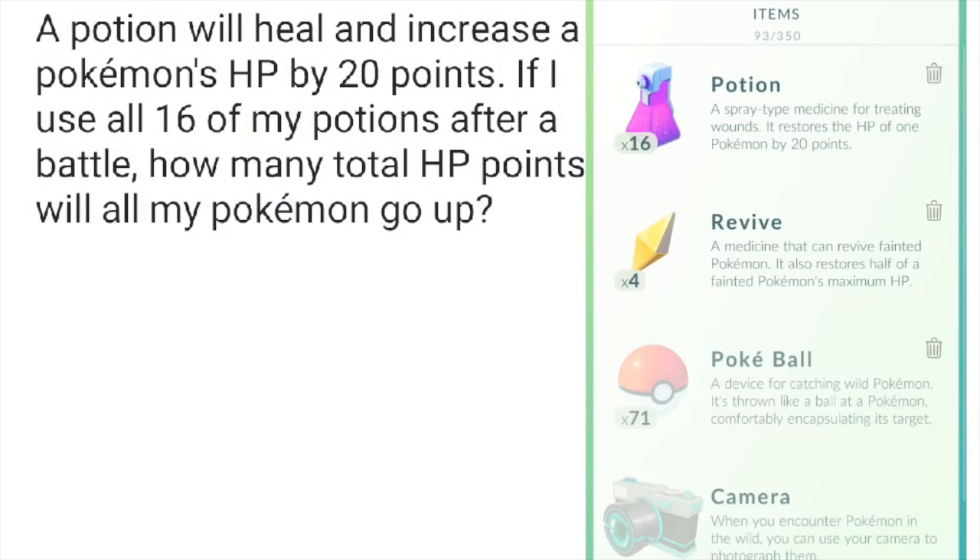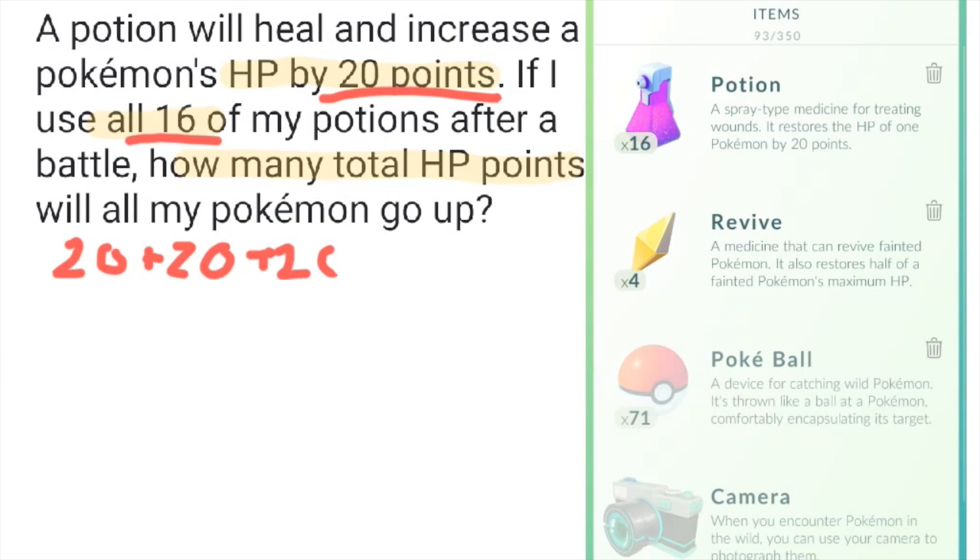A potion will heal and increase a Pokemon's HP by 20 points. If I use all 16 of my potions after a battle, how many total HP points will all my Pokemon go up? The key thing here is that I have 16 potions, and each one is 20 points — so I have 16 of these 20-point potions.